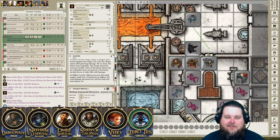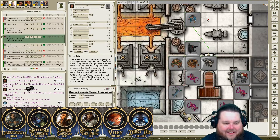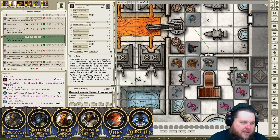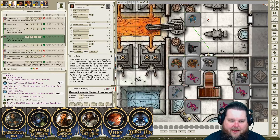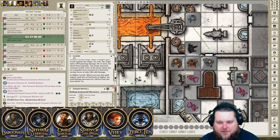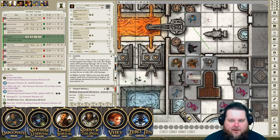Since he's right in front of me, I'm going to Shocking Grasp him. Nice. I knew that was going to happen — I should have made a bet with somebody. The attack with advantage because of the Spoony Fire — that's a hit with a 25. Good job. Shocking Grasp — buzz. It takes 13 lightning damage, and there's also going to be an effect where he can't take reactions, opportunity attacks, and everything.